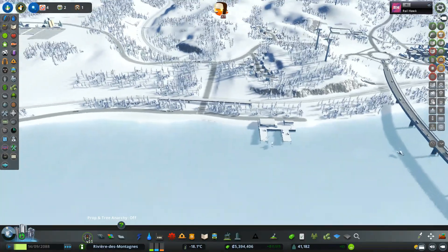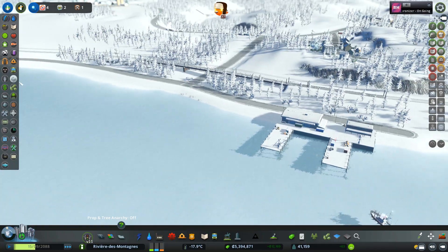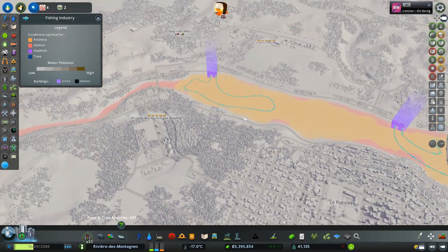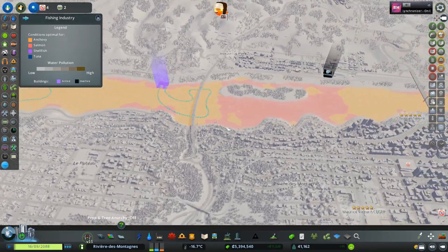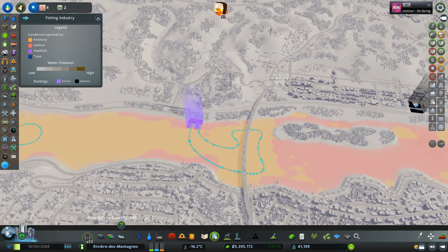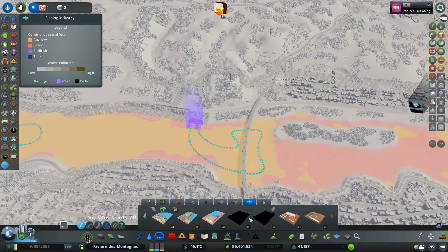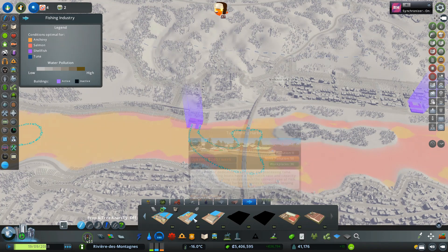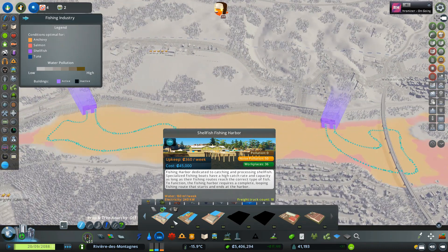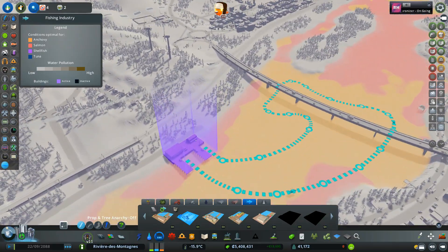Let's get into the meat of the episode. We're going to continue this fishing area and make a little fishing community. Taking a quick peek at the fish, we don't really have that much going on, so we could definitely get a couple more in — we could even get a salmon fishing area over here. Let's look at that first. I think we've unlocked everything now, except the farms. We definitely don't need tuna fishing, but shellfish for sure, and salmon.